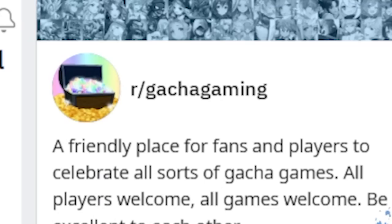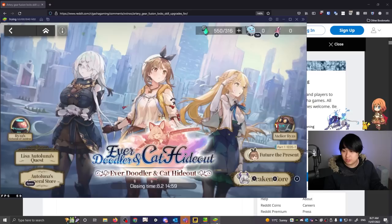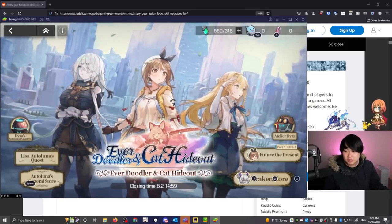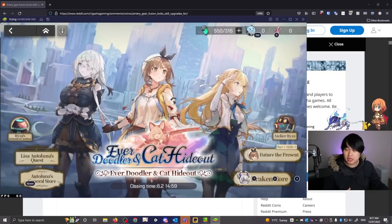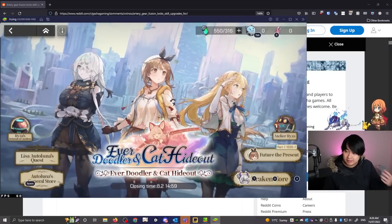Of course, it's drama in gacha gaming. For those of you who aren't following Artery Gear Fusion, we recently got a collab with Atelier. In this collab, we will be predominantly rolling for two characters — this one in the middle, Ryza, as well as this one on the left, Leela. Unfortunately, the drama revolves around these two characters and their upgradability and viability.